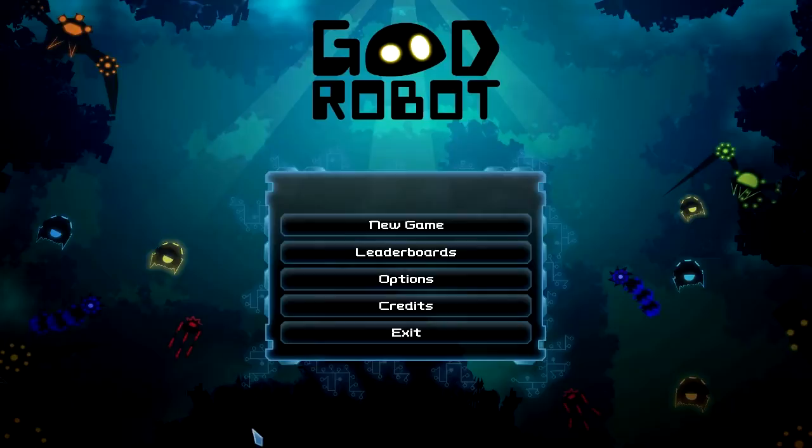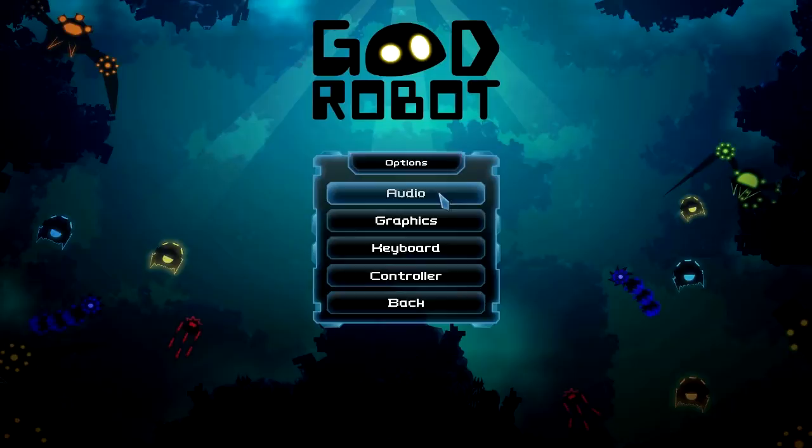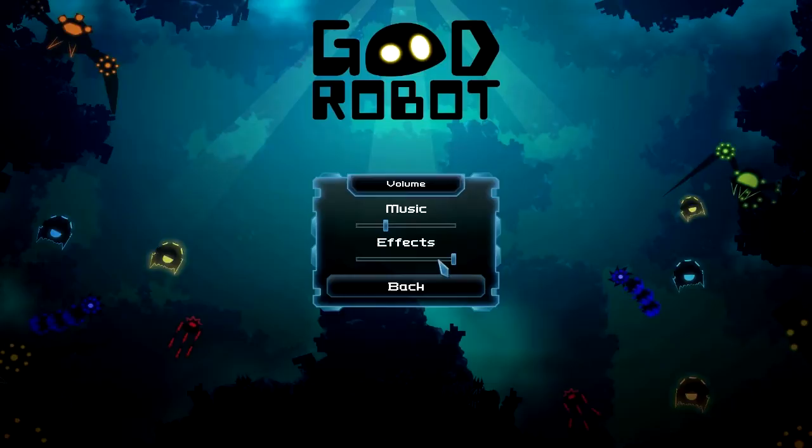Let's start by taking a look at the options in this game. We have kind of the usual: audio, graphic, keyboard, controller. So for audio options, we have music and effects. I'm gonna lower the music a bit more.